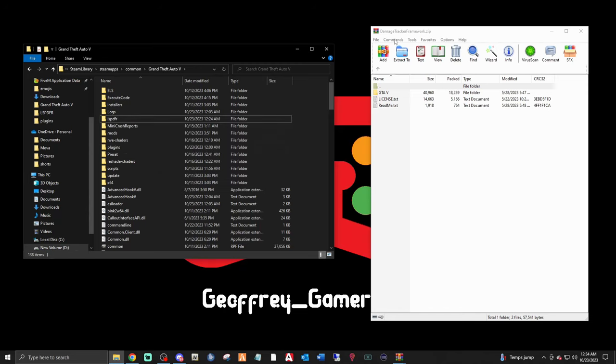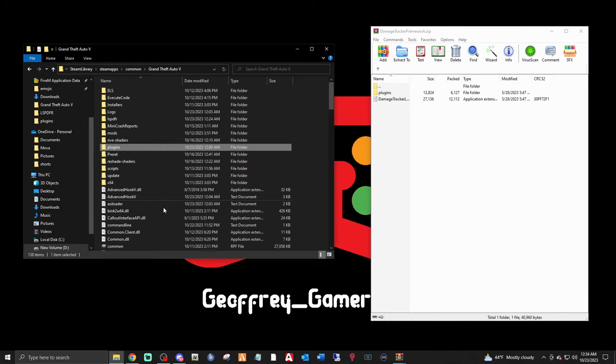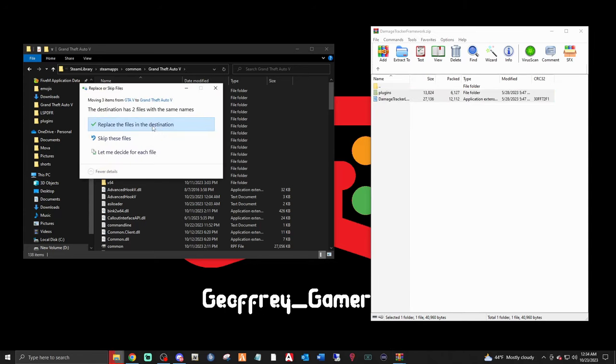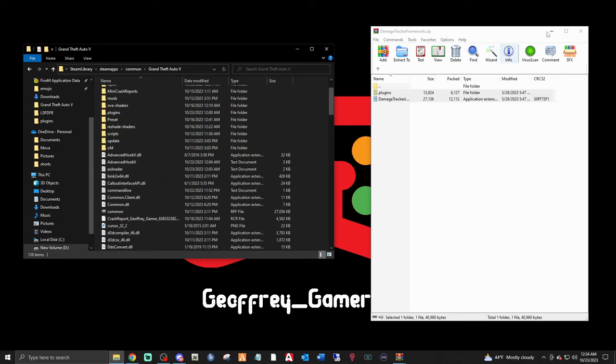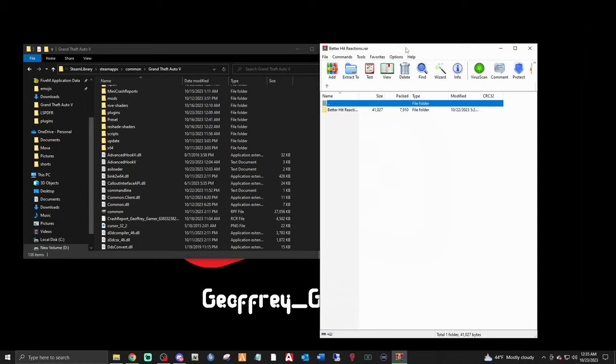The front page — your plugins folder, mods folder, and LSPDFR folder are all going to be right here. This is where we want to be. First, let's install the Damage Tracker Framework. Pop open this GTA5 folder. On the front page you can see your plugins and everything right there. Highlight both of these files, drag them, and drop them right there. If it asks you to replace, go ahead and replace. Boom, done.